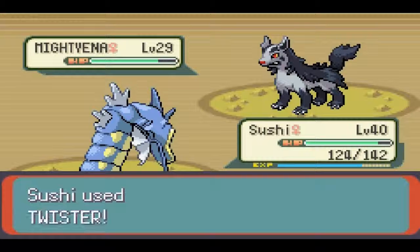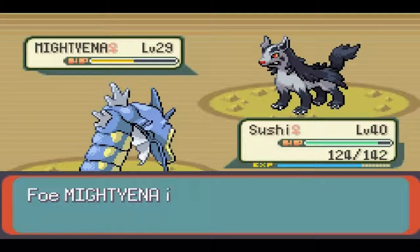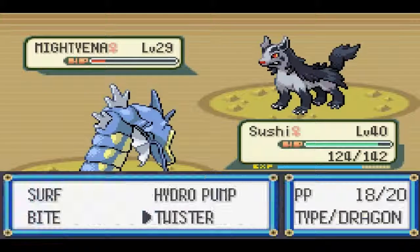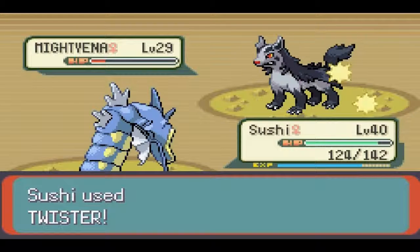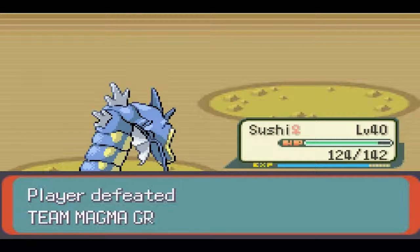We'll see how Twister does — I know it's a really bad dragon move, only like power 40. Might as well see how much it does, because the level difference is pretty ridiculous. And this thing hasn't even attacked me once yet, it's just using Odor Sleuth. So I'm just gonna keep going for Twister, try and save my water moves for when I get to Maxie, just because I can. This thing keeps flinching — that's the cool thing about Twister. Well, there goes Mightyena, just totally easy. It never even inflicted any damage on me.